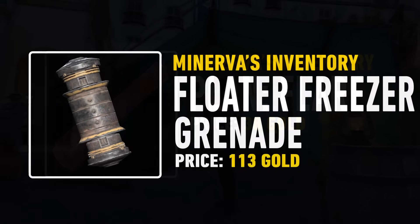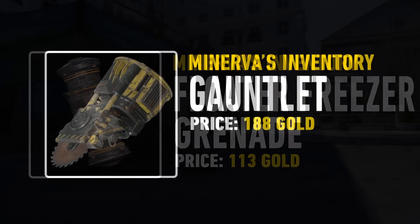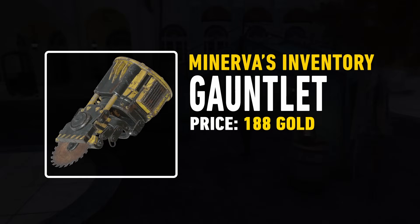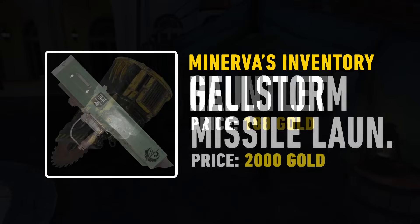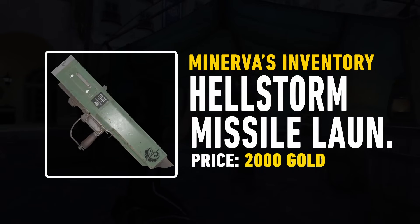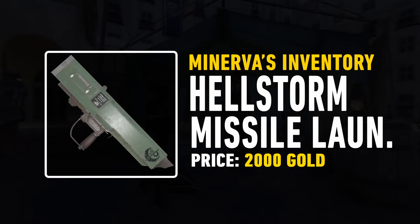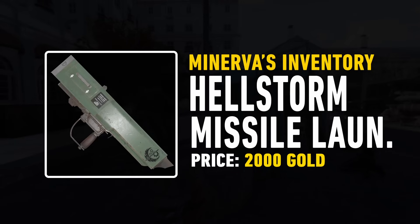You can also get the plan for the Floater Freezer Grenade for 113 gold bullion. The plan for the Gauntlet — one of the best unarmed melee weapons in the game — is only 188. Then we have the plan for the Hellstorm Missile Launcher, a really fun launcher that's good to use in the game. I'd definitely recommend giving it a go if you haven't already, though it's an expensive 2,000 gold bullion.